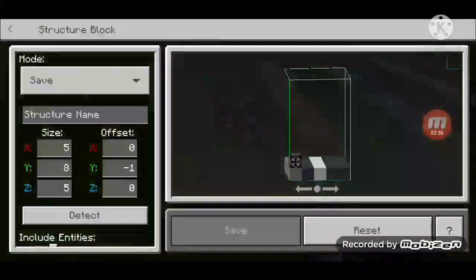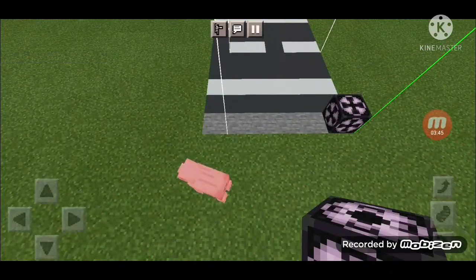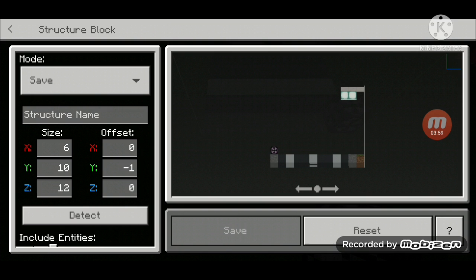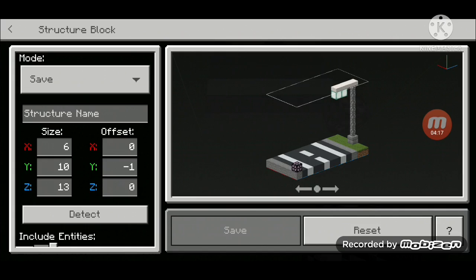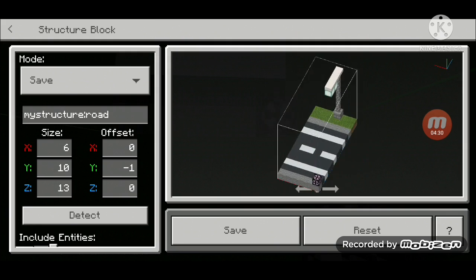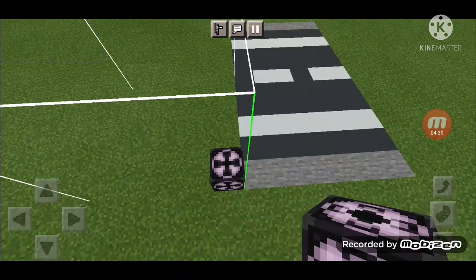Let's go up to ten and we are done. Let's continue the building - it's a very good building and I really like it a lot. I will type the name - the name is 'roof' - and now click save. The structure is now saved. And one more thing - you need to copy this building.